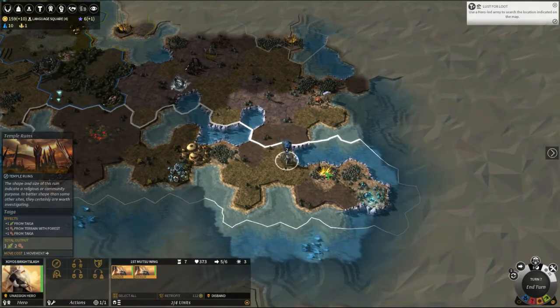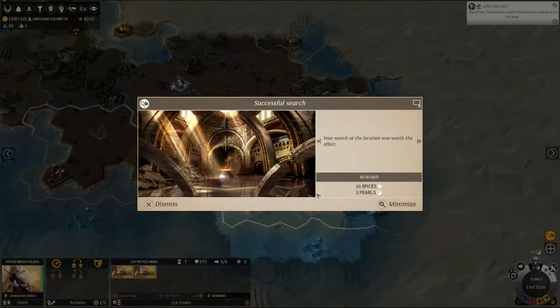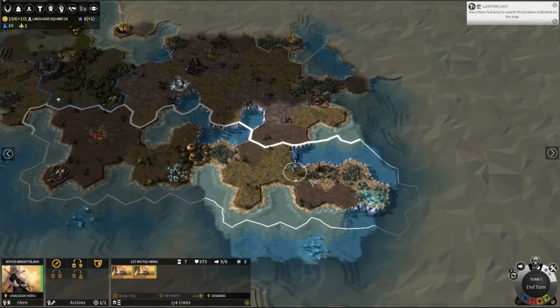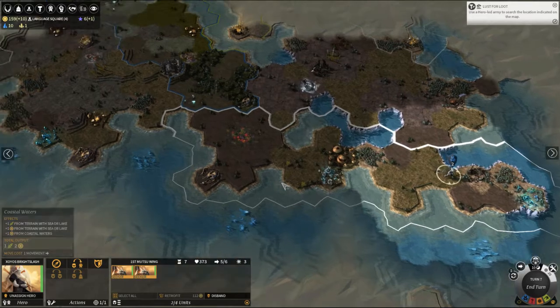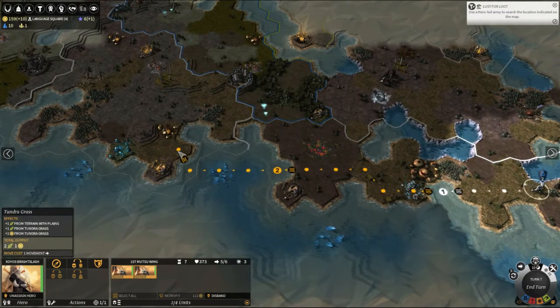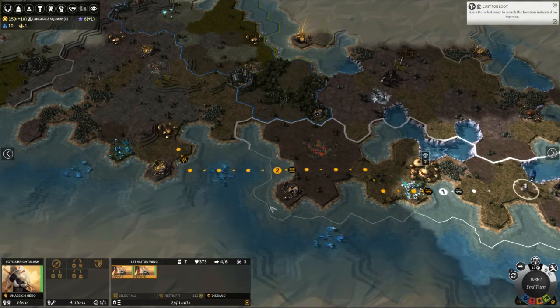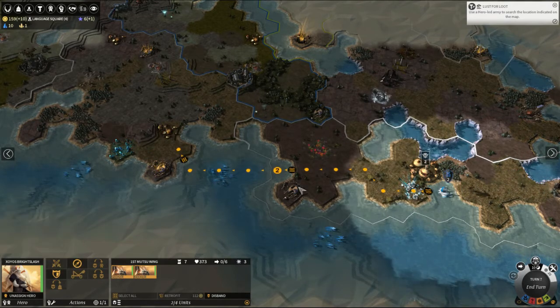What's in yonder temple ruins? Two pearls — we have enough pearls to build the Temple of Auriga! Ten spices as well — that's not bad. In that case I would like you to head to that other ruins as quick as you can.